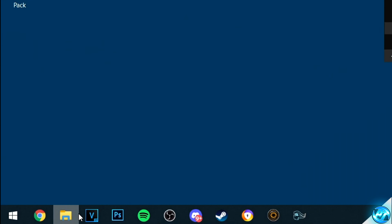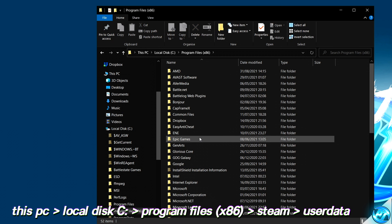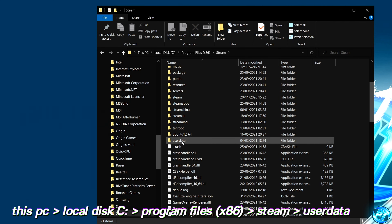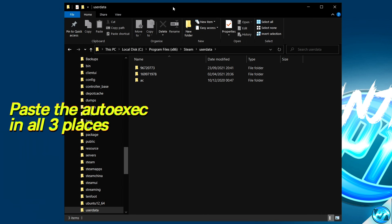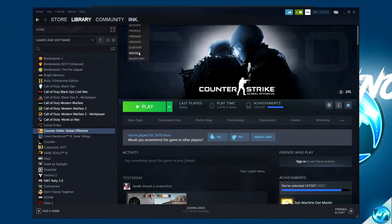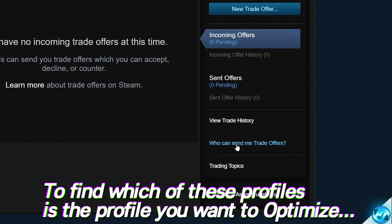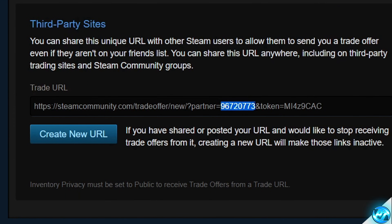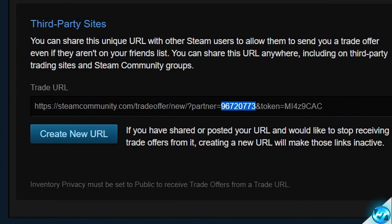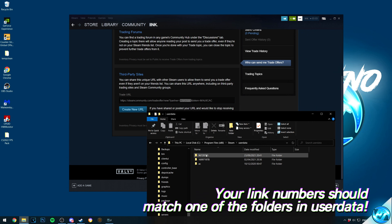Navigate inside file explorer, go to This PC on the left-hand side, then Local Disk C Drive, Program Files x86, where you'll find Steam. Scroll down to user data, and you'll be given one or more folders depending on how many profiles have signed in on this PC. To identify your main profile, navigate in Steam to your inventory, go to trade offers, then 'who can send me trade offers' — scroll down and you'll see 'partner equals' followed by your profile ID. Match that ID to the folder in user data.